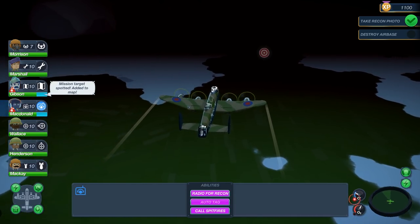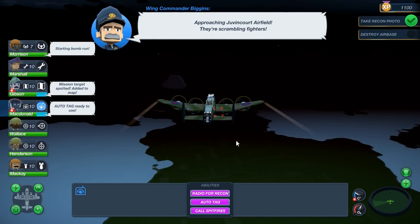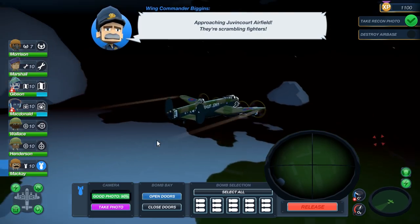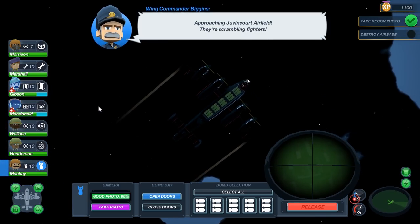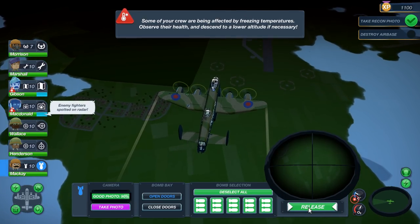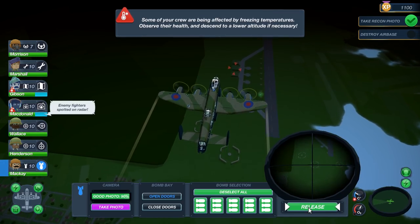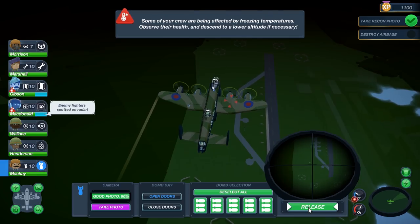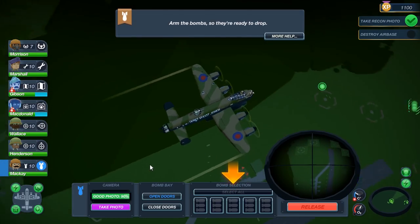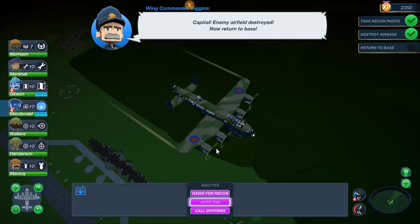Mission objective updated — we've got target on the nose. Let's select our bomber and open bomb bay doors. That's going to be important here — and there are our bombs. They're scrambling fighters approaching Juvencourt Airfield. Enemy fighter responded on radar — stand by. And let him have it! We hit those damn hangars — good work. Auto-tag. Let's get out of here, we're going home.